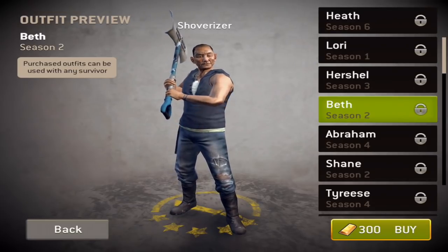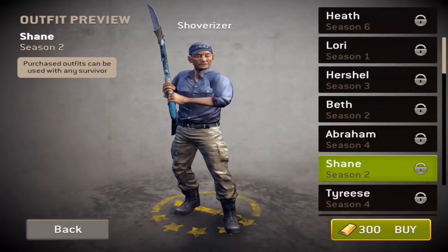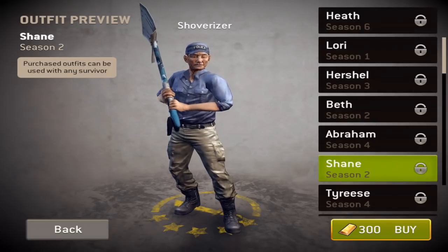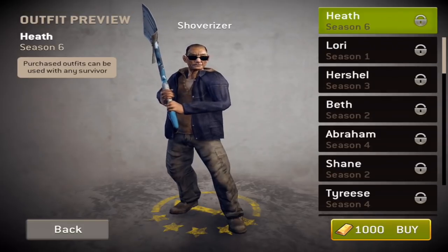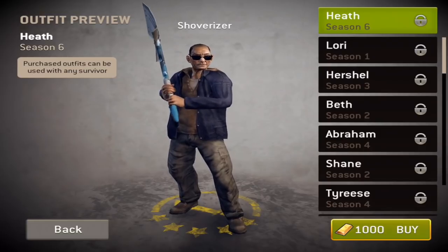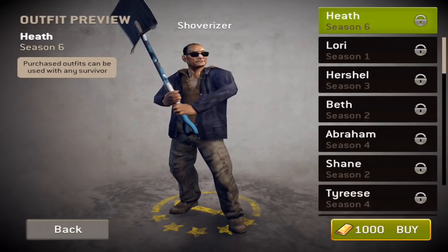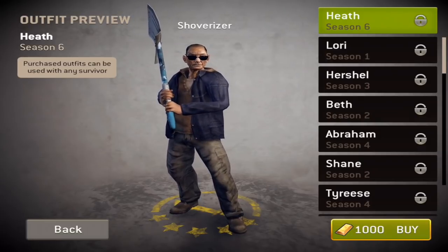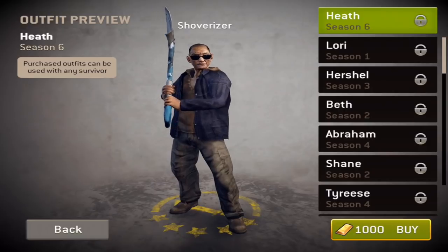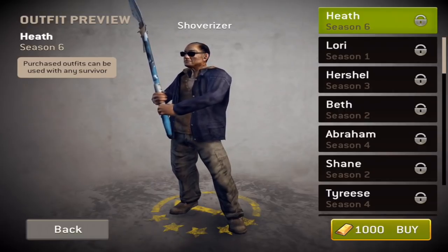We literally only have Abraham out of all those heroes — all the others are past deceased heroes which have been requested by the community a lot. Does this mean these heroes are actually coming to the game very soon? Beth has been a really popular character, we have an Abraham outfit, and a Shane outfit as well. Could Shane, Beth, Herschel, Laurie, and Heath be added to the game very soon? Is that what the game is trying to tell us with these outfits? I don't know why they did not mention these outfits in the release notes. If you guys want to get any of these outfits, you do have to spend a bit of gold.